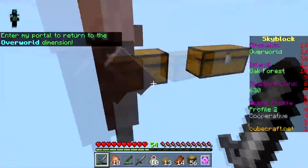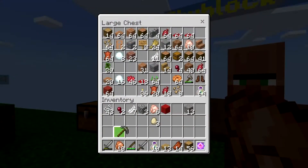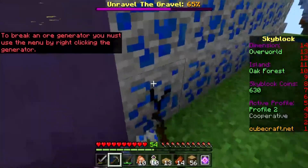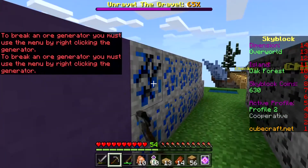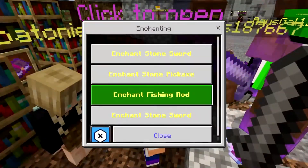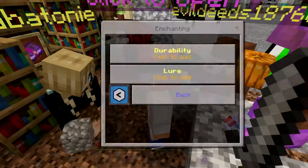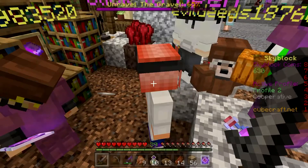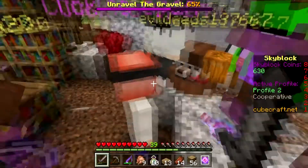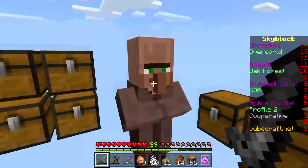Let's get some lapis — I don't know where my pickaxe went but there's one here anyway. I think I sold all my lapis for coins, so I have to actually mine it. Now I've got some lapis: fishing rod, Lure — confirm upgrade. That upgraded it to level 2. We need more lapis for level 3, 4, and 5. While I wait I'll try and do some other quests.